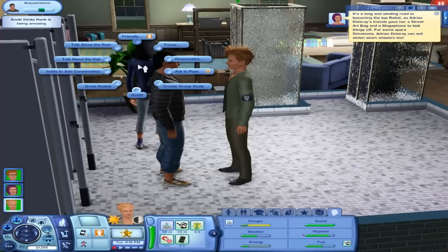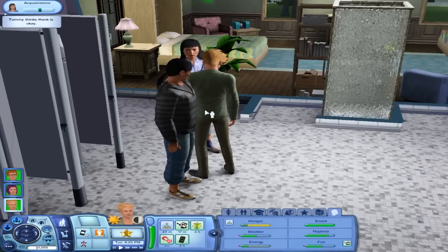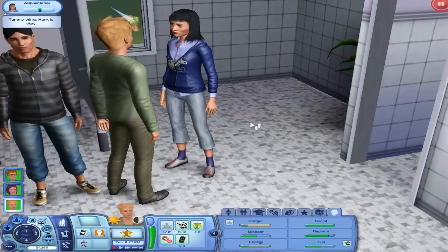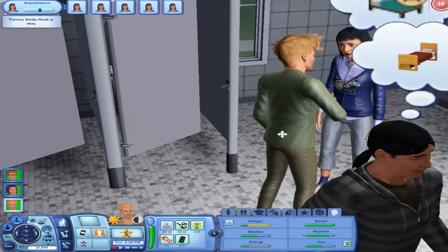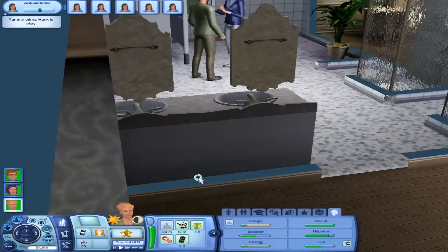There's a random girl here and she's a jock. For some spare simoleons, Adrian Delaray can sell stolen exam answers too — we should definitely do that. Look at this. I guess we should be her friend — get to know, chat, ask her about her day. They look like brother and sister — they seriously have the same face shape. I guess she is the ugly sister in their relationship. Does she not like him? He's a nerd too — Dave Bean. Boast about gamer skills, good chat I guess.